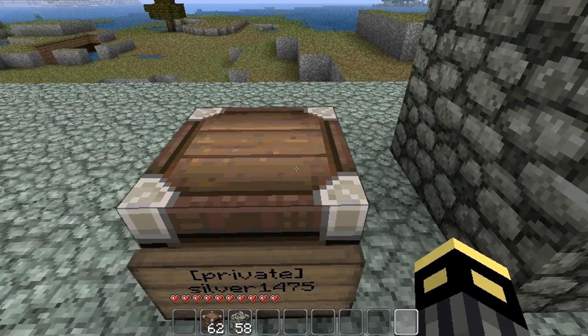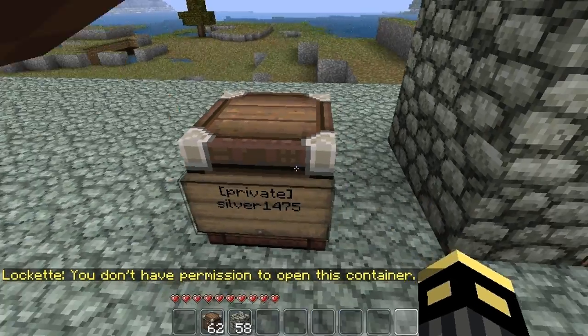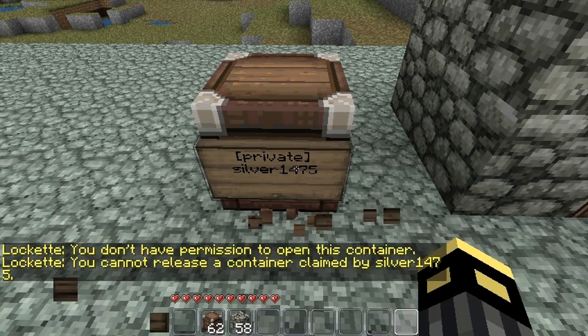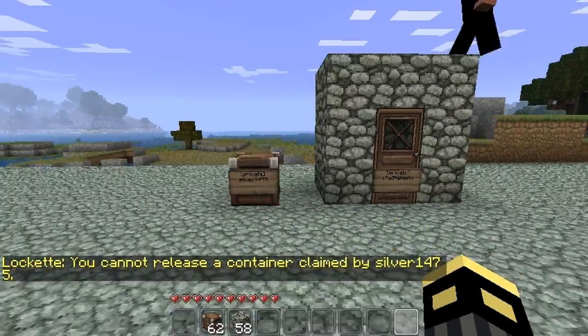Silver here made his own chest and it says 'private' — see, you don't have permission to open this container. Now you might think they could just break the sign, but this is what happens: you break the sign and it just spawns back. You cannot release a container claimed by Silver.